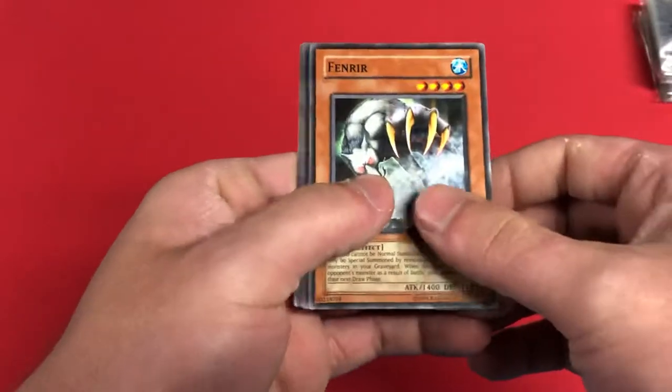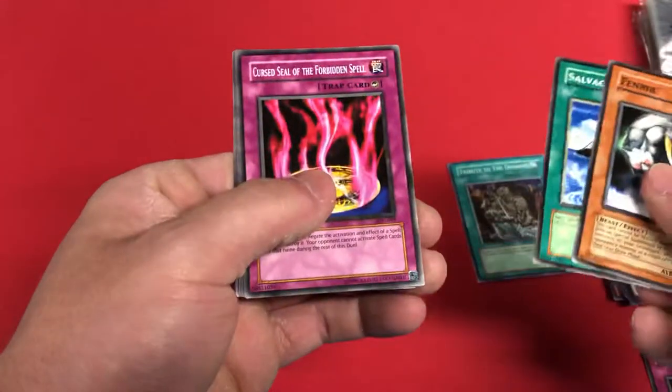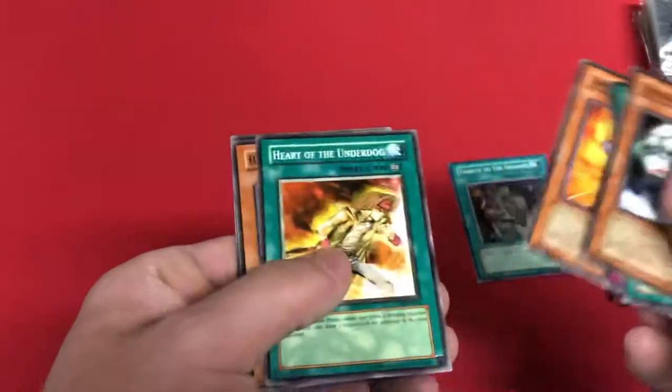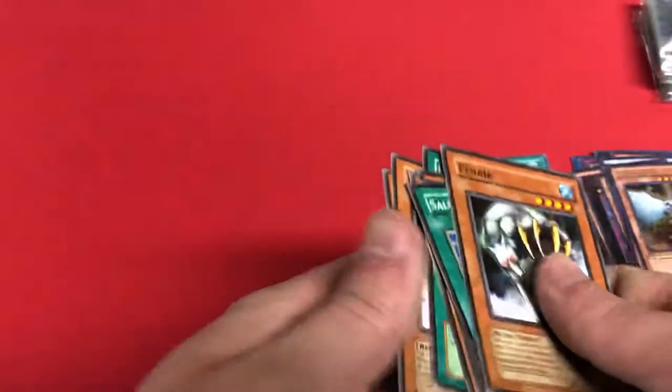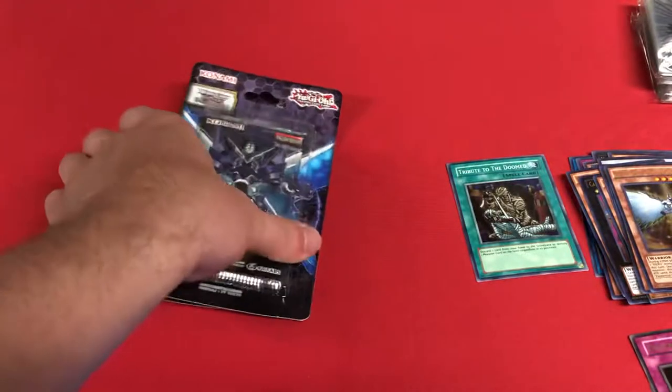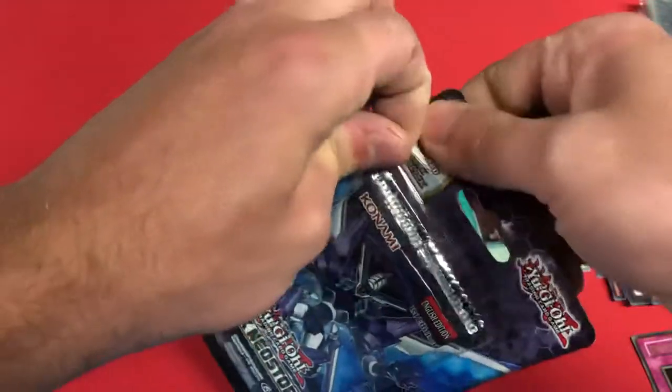We got Fenrir, Salvage, Curse of the Forbidden Spell, Coach Goblin, and Destruction Ring is our rare. Inferno, Heart of the Underdog, Cannonball Spearfish — just some throw-ins.